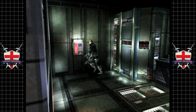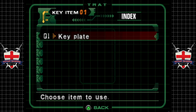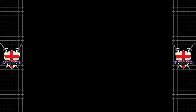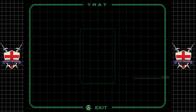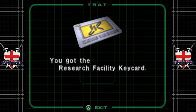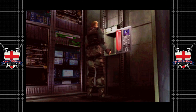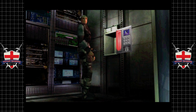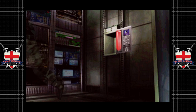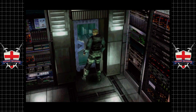Oh wait — didn't we pick up a key? A key plate! Yeah, so you have to go into your inventory to use them. Noted. We got the research facility key card — but we've inserted an incorrect key! Trespasser confirmed, this room will be locked.